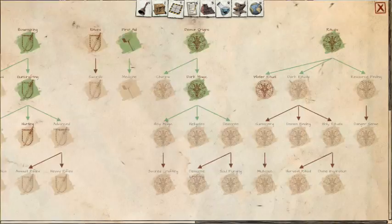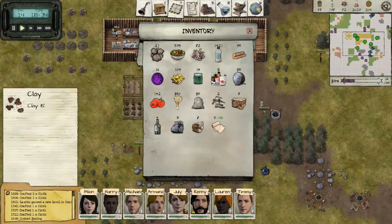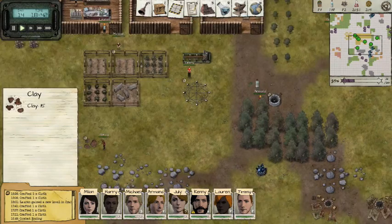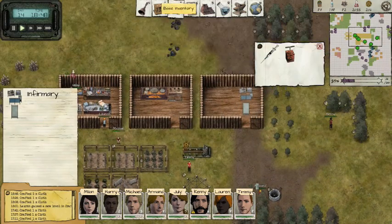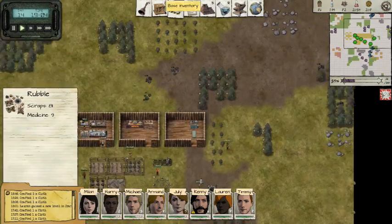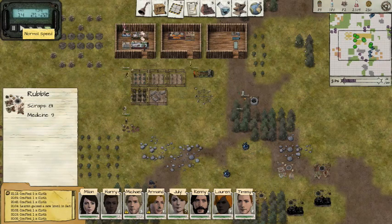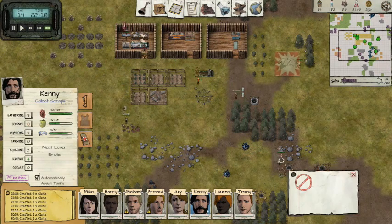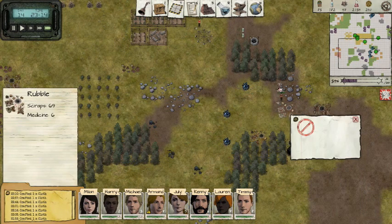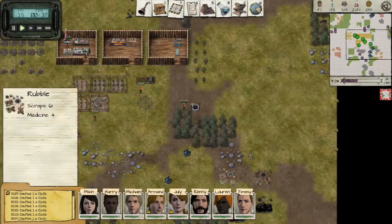We are running dangerously low on clay, so let's go ahead and hit both of these places. We've got plenty of stones — 21, that's enough. We have three medicine left, so we do need to do a medicine run at some point. Or we just search these debris. Who's our debris searcher? Kenny's gonna do it — he's a pretty good gatherer. We don't really have anybody that needs medicine, but we do want to save our medicine as much as we can.